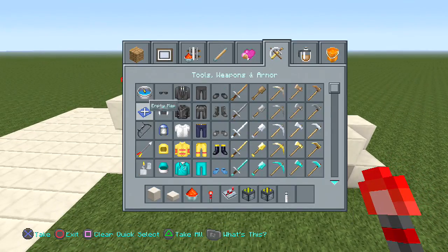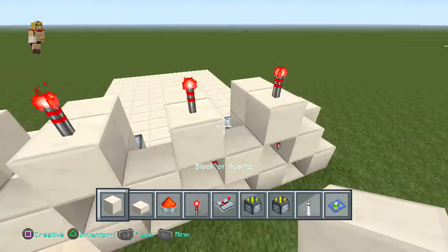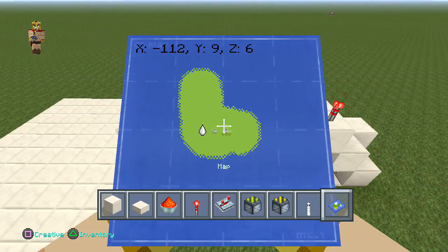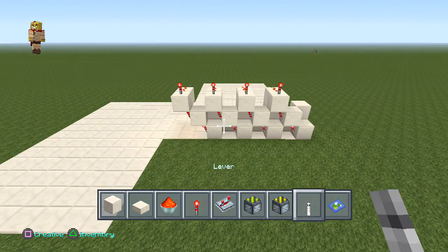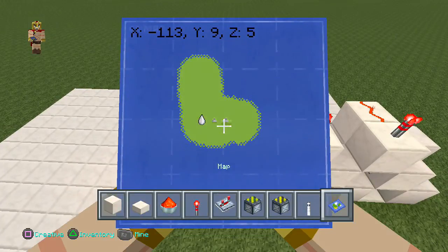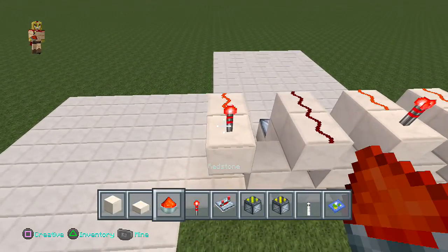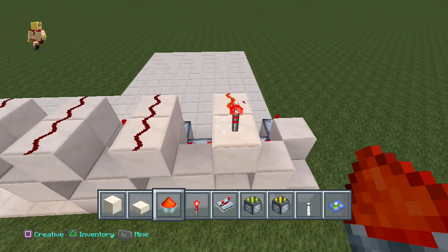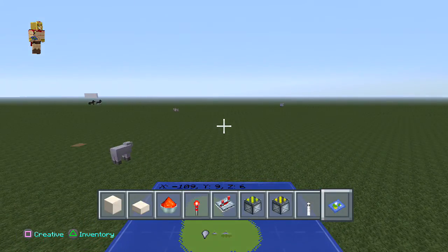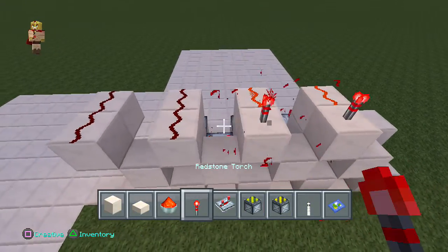Now this is where it gets a little tricky because it depends on what direction you're facing. If you are facing north or east, make sure you have a redstone torch on top and some redstone dust behind it. But if you're facing west or south, delete the torches and put regular redstone dust — that's very important, otherwise the system will mess up. Rails tend to act funny, so this difference in direction matters.